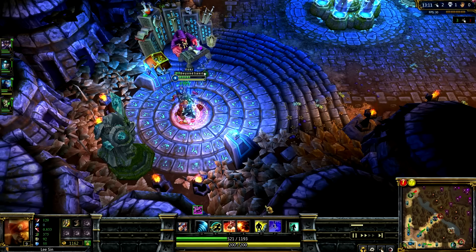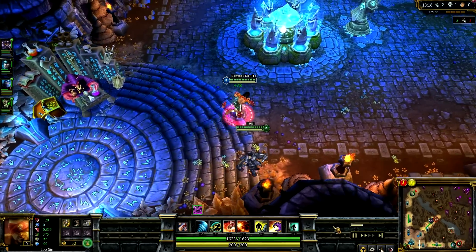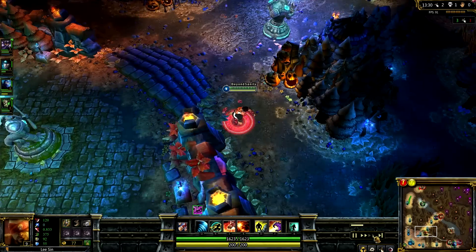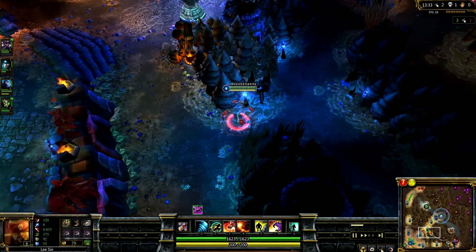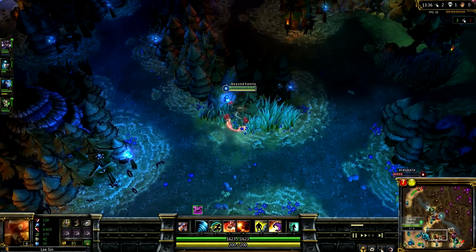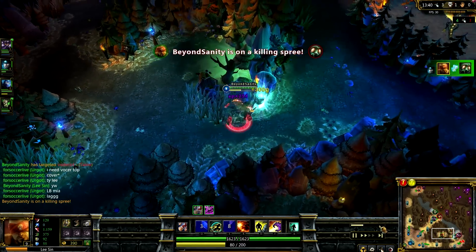I go back to base and grab Boots and a Giant's Belt for that increased HP. I notice there's a fight going on at bot and that they are tower-dived by an Amumu. I come into the jungle — I really wasn't expecting to find Amumu, but I end up finding him and picking up the kill on him, which is great.